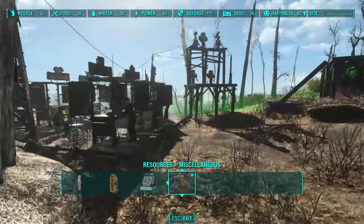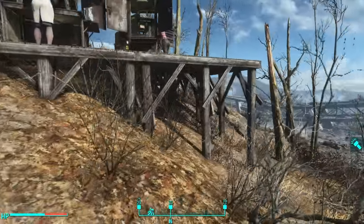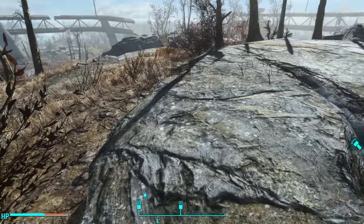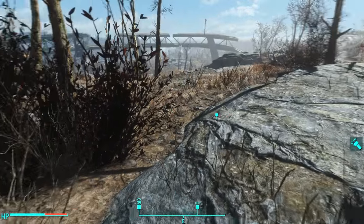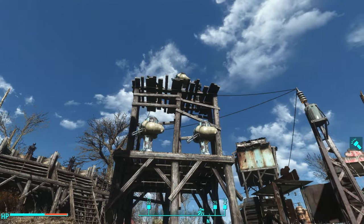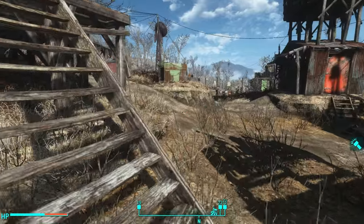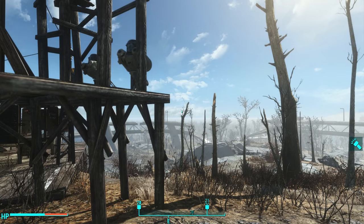Spawn location number two is way over here, and it was slightly awkward. I actually had a turret system set up facing down the hill, because I thought they would come up from the hillside. But no, the second spawn location is way over here. So, they spawn there, and I've got a turret system set up here with one missile launcher, a spotlight, and three ballistic missile turrets — which is probably not really enough. I'd like to put down a heavy laser turret, but I want to see how this works first.